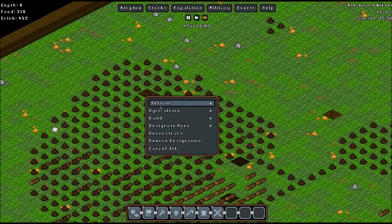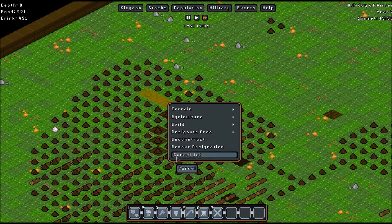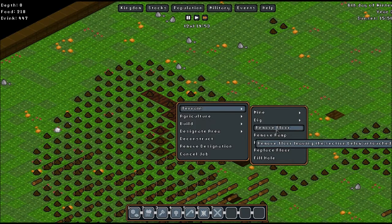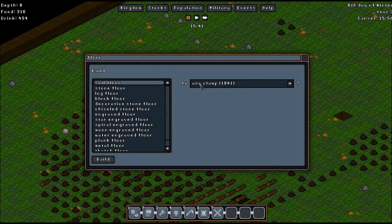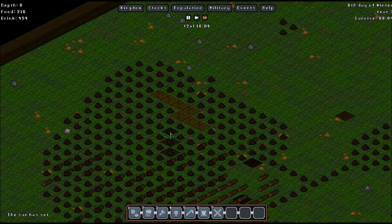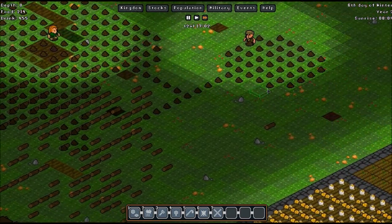This is all looking good. Let's replace — terrain, replace the floor. What am I replacing it with? Cancel job. Terrain — replace floor with clumps of dirt. There we go. It might already be dirt, but it just looks weird, so we're going to replace it.